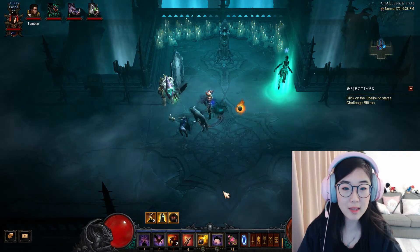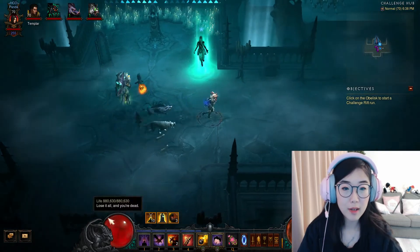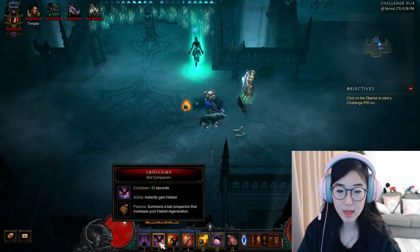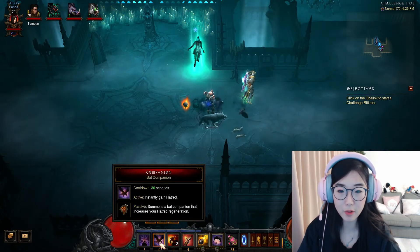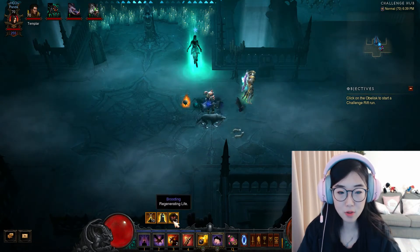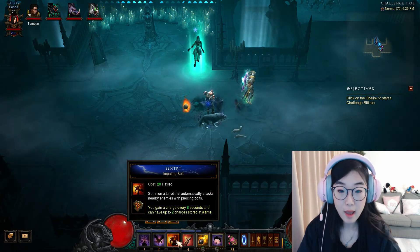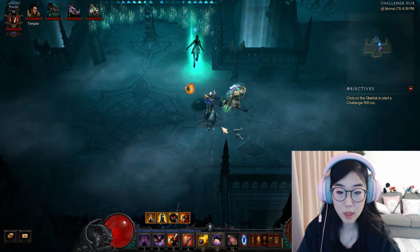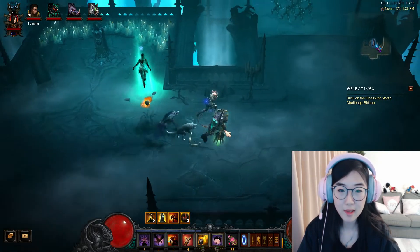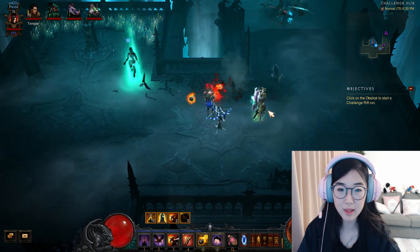I think this is going to be a powerful build — it's really strong. You might feel it being a bit squishy, so if you feel you're dying, cast Shadow Power, but normally I don't think I'm going to be using it. I might use my Companion to recharge my resources. Our main damage is going to be put down Sentry, then cast Clustered Arrow as much as you can.